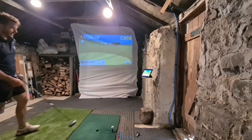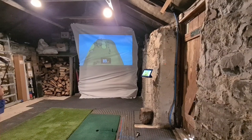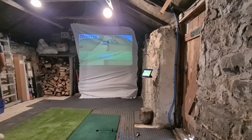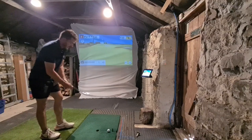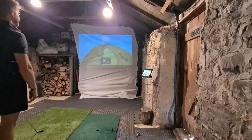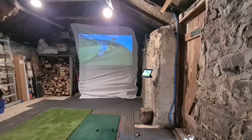Hole 6 is another par 4, 370-odd yards. Let's find the fairway and wedge in. Nice fairway finder — happy with that. Second shot in, probably playing more like 140 with the slope. Play for a draw or a pull. Contact was good — have I kept it straight enough? Yeah, I pulled it a touch. Not unhappy with another par there.